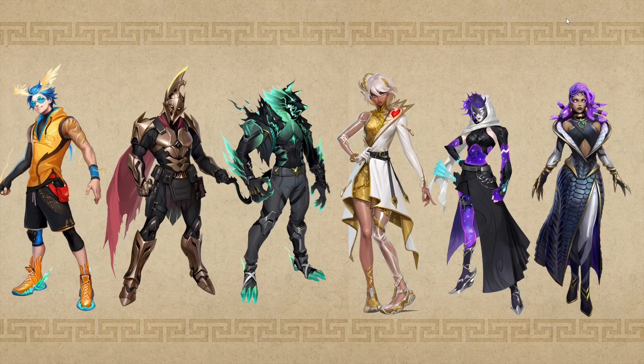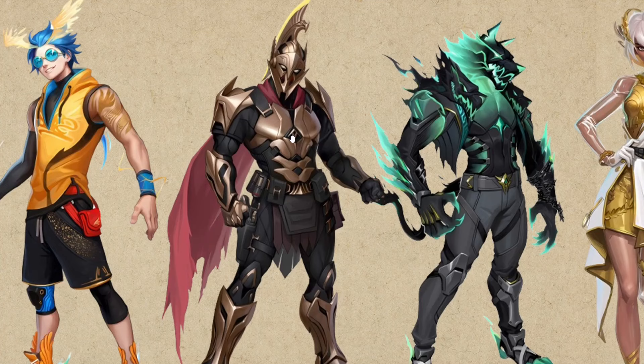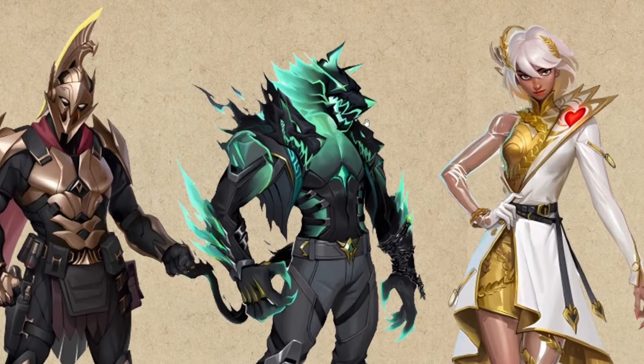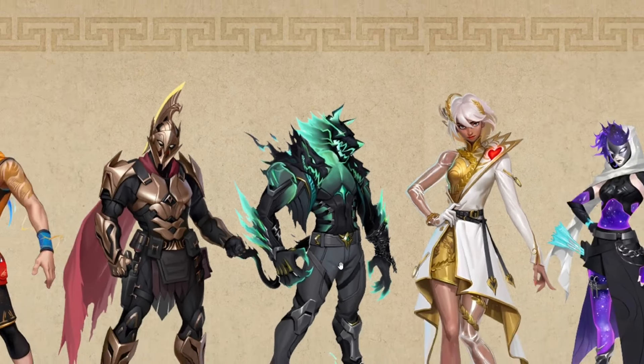Each skin is going to be represented by a constellation. These are the survey skins that everybody has already deduced are the next skins. You can already see some of these skins on Pandora's box itself — if you zoom in on the front you can see the Heiress skin, though I'm not totally sure about the name.